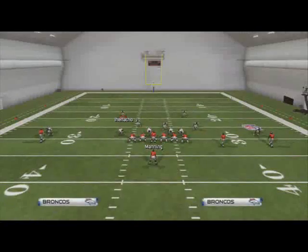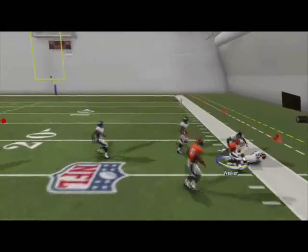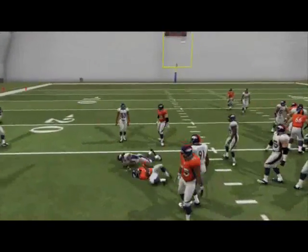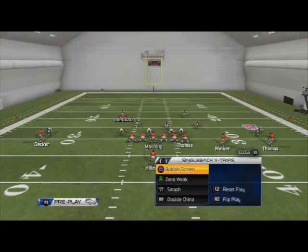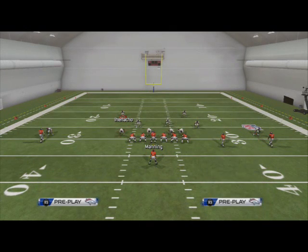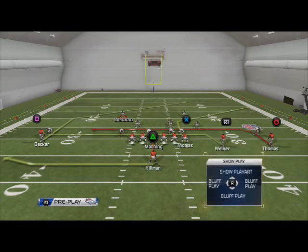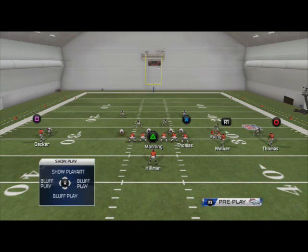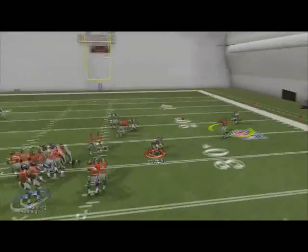The next play we're going to look at is the bubble screen. This is a situation where if they're not playing disciplined — say they base-align out of a 4-3 Over Plus — we're going to call this bubble screen, snap it, and throw to R1. We're just looking for a quick couple yards to keep them honest. It beats man and zone, and against base-aligned Cover 2 man under it's going to beat that man coverage for five or six yards.